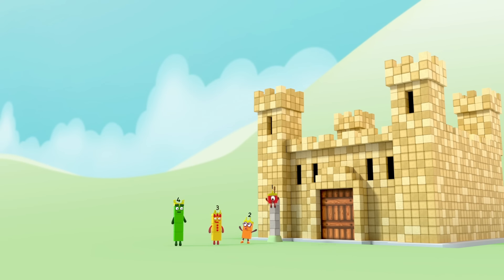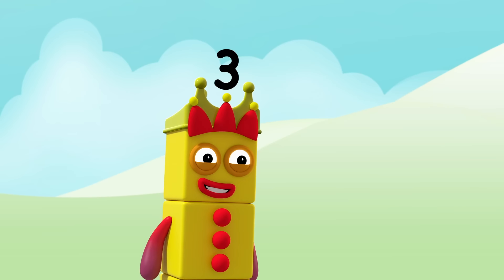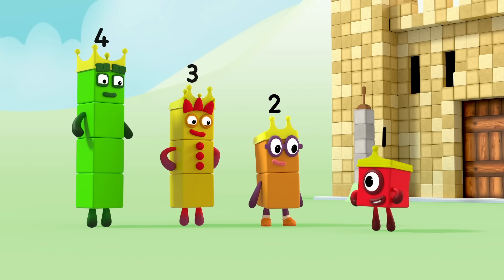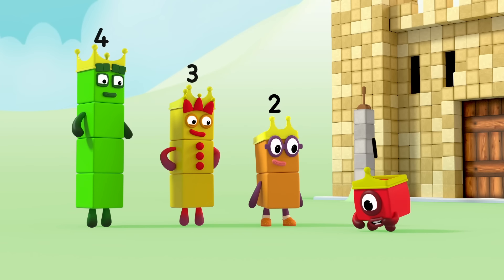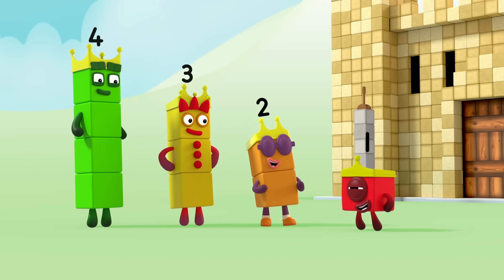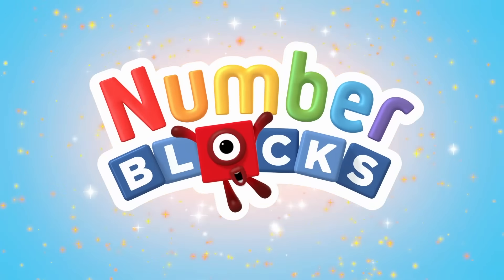Four, three, two, one. What an adventure. We may be little numbers, but when we work together, we're still the kings and queens of the castle. You can count on us with another block.